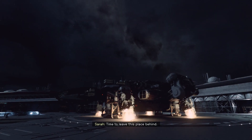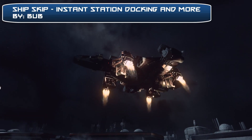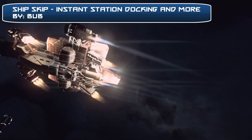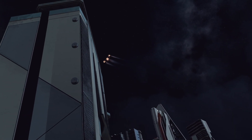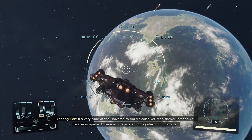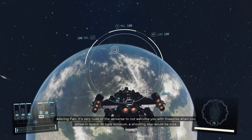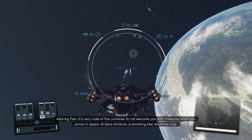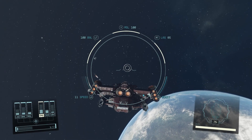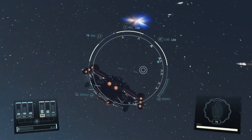A mod with a similar function is Ship Skip: Instant Station Docking and more. This just removes the painfully slow docking animation, and also optionally the ship landing and take-off animations. Those do look pretty cool in my opinion, but after you've seen them once they can get really annoying, especially the docking one. Ship taking off and landing is at least cool when you do it with different ships, but docking is just annoying.